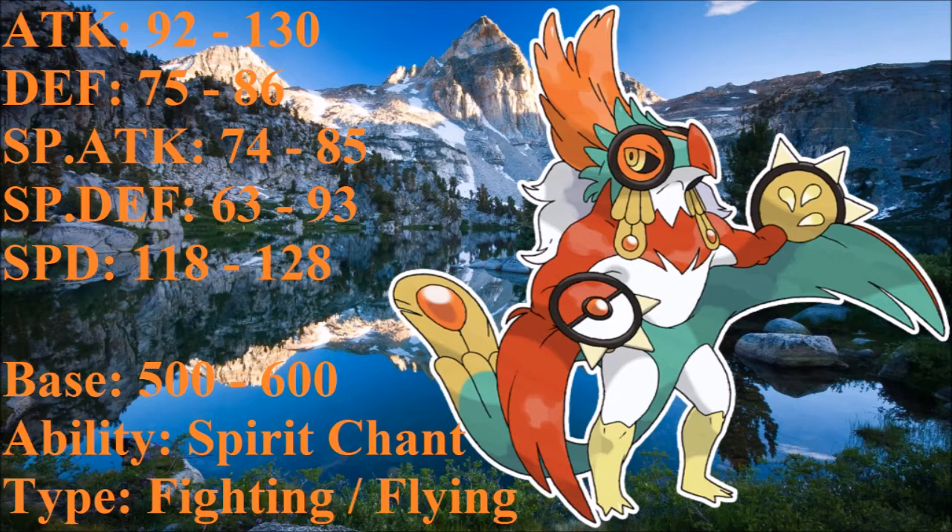It also gets access to Hone Claws, so you can run Hone Claws on your Hawlucha as well if you decide to run it that way. Base 130 is very, very good. For its special attack, I increased it from base 74 to base 85. Hawlucha does get access to Focus Blast, so you can run a mixed Hawlucha if you wanted to. It's not necessarily something you're probably going to do, but there are people who like to run crazy sets — just to have fun with it, because Pokémon is all about fun. So with that smidge of special attack increase, people could use Focus Blast or other special moves on Hawlucha just for fun.